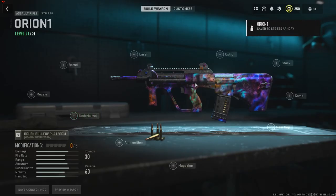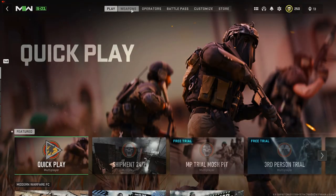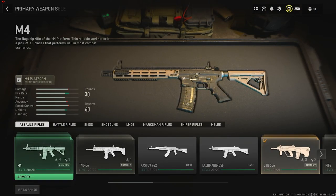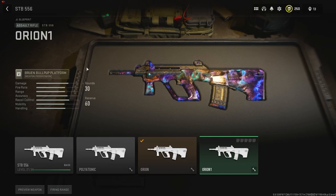Save a custom mod and name it anything, like "Orion 1". Now you're gonna have the weapon unlocked under the STB 556 assault rifle. Go to Weapons, Multiplayer, click on the STB, and you can see Orion 1 is unlocked. It's really that simple — go ahead and join my group right now in Modern Warfare 2.